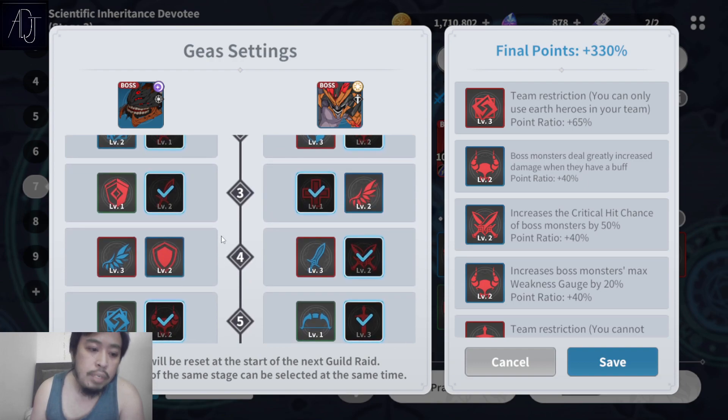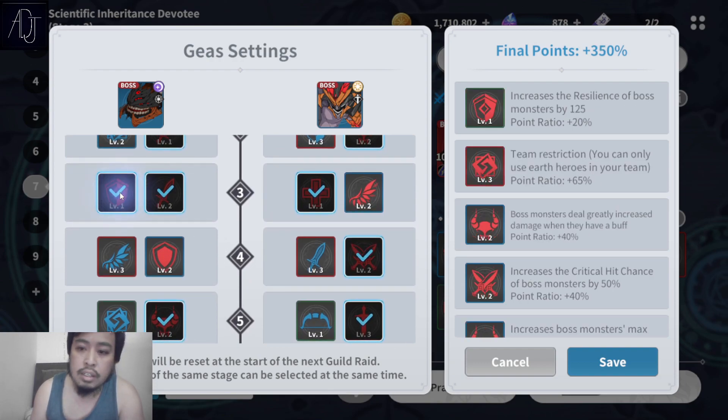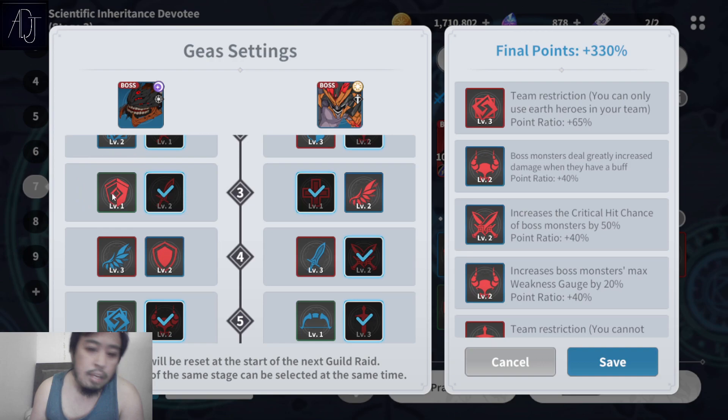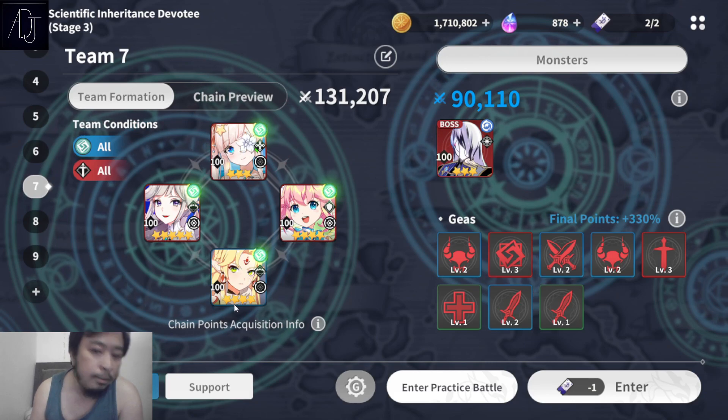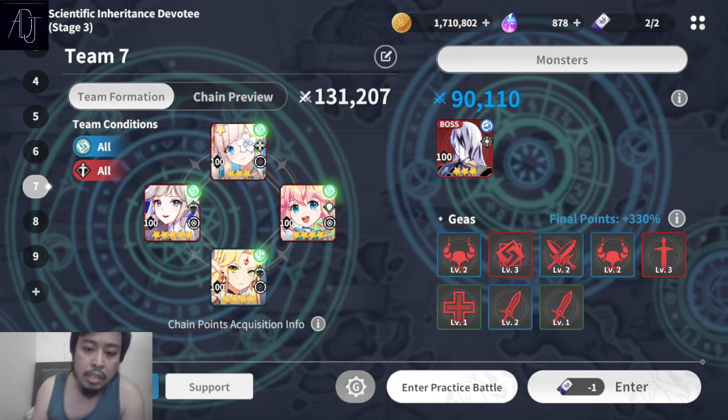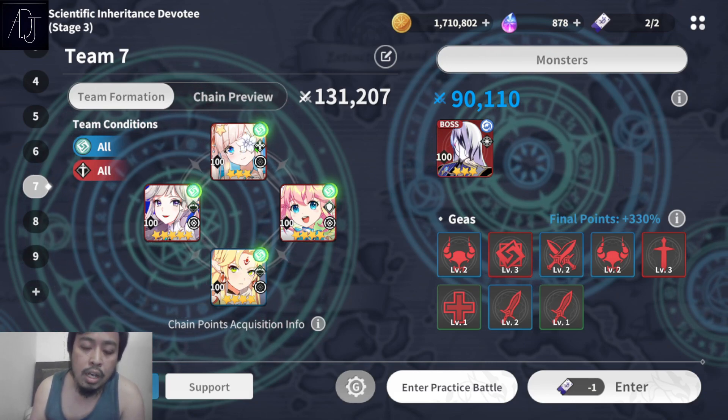I also did not pick the resilience buff for the boss because I'm planning to inflict poison. Inflicting poison debuff is really important since that is the kit Lane revolves around, and when Lane inflicts a debuff to the boss, Notia will then follow up.